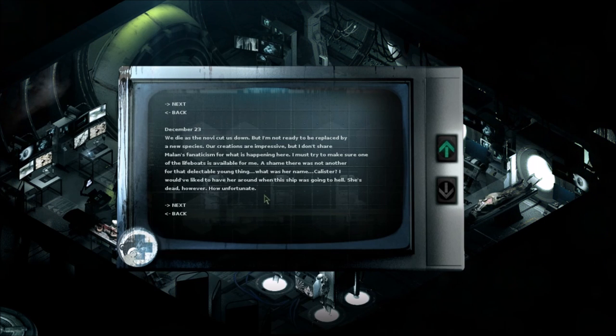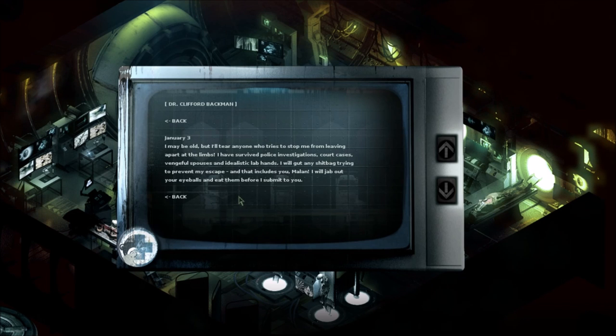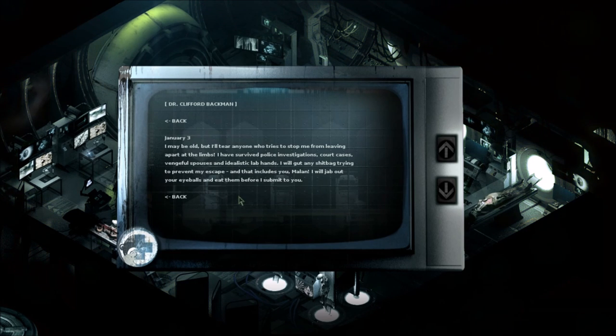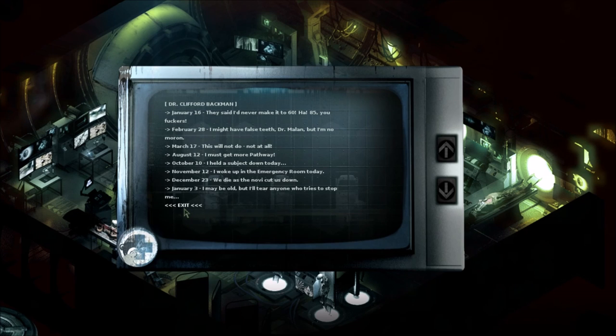We die as the novi cut us down. But I'm not ready to be replaced by a new species. Our creations are impressive, but I don't intend to share their fate. I must try to make sure one of the lifeboats is available for me. A shame there was not another for that delectable young thing — what was her name? Callister. I would have liked to have her around when the ship was going to hell. She's dead, however. How unfortunate. January 3: I may be old, but I'll tear apart anyone who tries to stop me from leaving. I have survived police investigations, court cases, vengeful spouses, and idealistic lab hands. I will gut anyone trying to prevent my escape. And that includes you, Milan. I will jab out your eyeballs before I submit to you. Oh, he's incredibly crazy. I hope I don't have to meet him. Although he's old, so I could take him on.